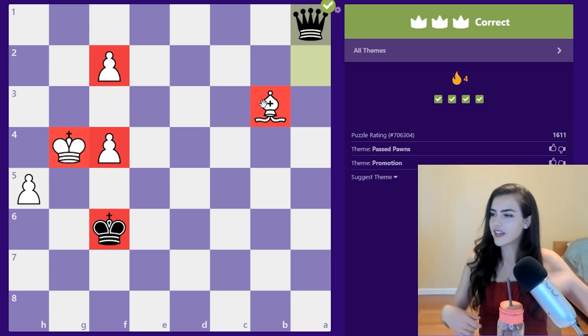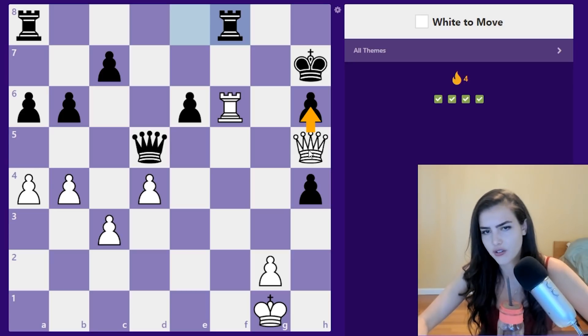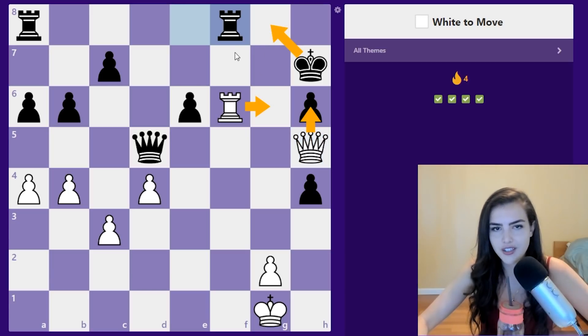White to move — this one seems pretty easy but they're trying to trick you. They're suggesting queen takes h6, but I think that's a mistake. You take with the rook, and either square the king goes to, you have queen g6. If you take with the queen and play rook g6, the king can escape. That's what's supposed to be tricky with this tactic.